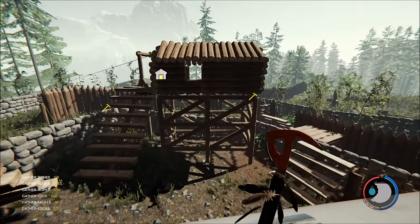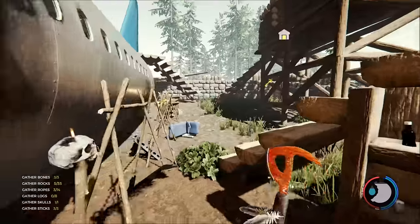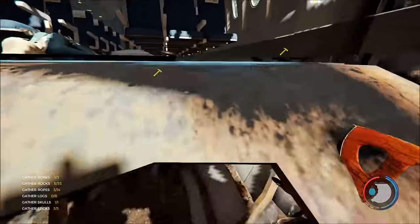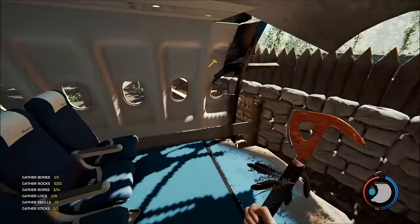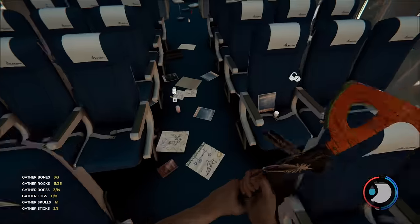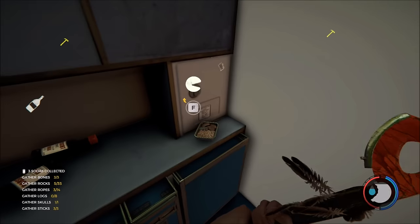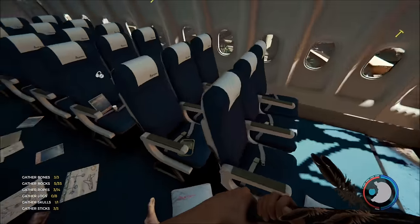First tip: I like to stay near the plane. Some players argue against this, saying the cannibals come to this location — but they're going to come anyway once you get to a certain stage in the game. One of the handy things about being by the plane is that it respawns a lot of the stuff inside every time you load back in. You can come in and collect food — there are like four meals in here.